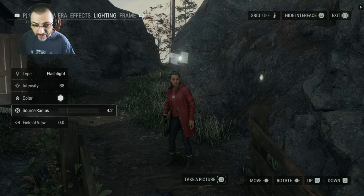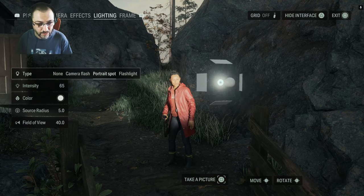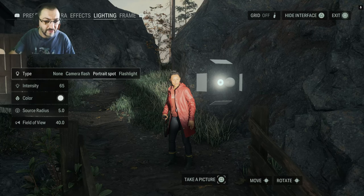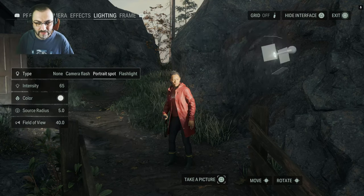The lighting tab is full of good intentions but falls short. It would have been better to offer multiple light sources — say three to five portrait spots — and give the option to apply a flashlight texture to one of them. That way you'd have real creative flexibility instead of being forced to choose one limited light type.